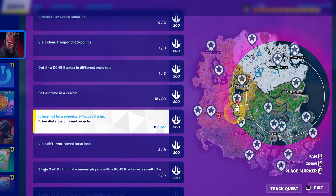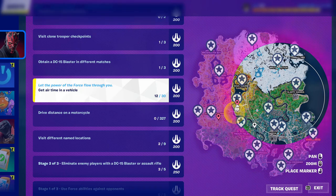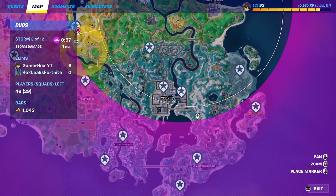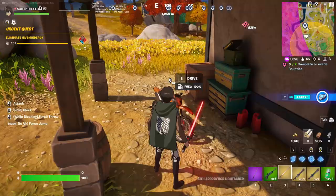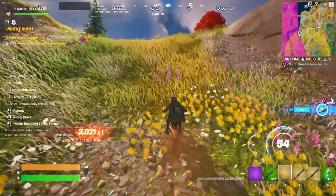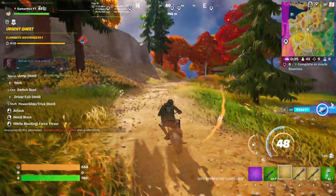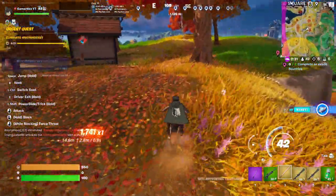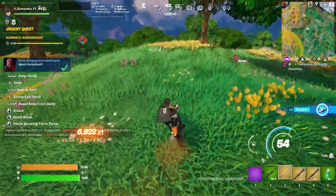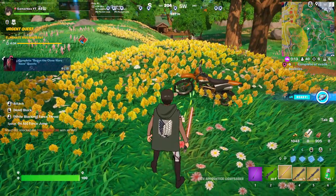There are two quests that can be completed at the same time: drive distance on a motorcycle and get air time in a vehicle. Get a dirt bike — either from a spawn area, a gas station, or Mega City. Once you have the dirt bike, move around and jump while moving, since jumping counts as air time. Both the travel distance and air time quests are completing simultaneously.